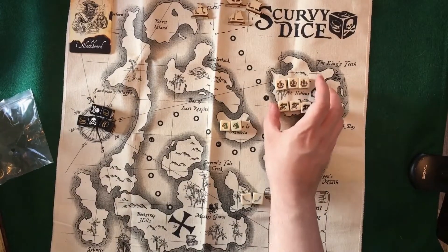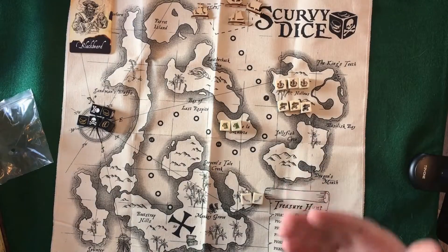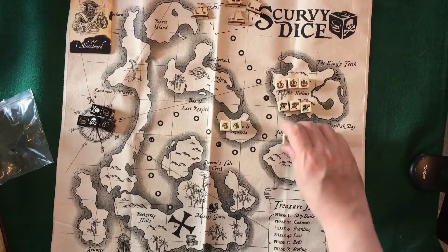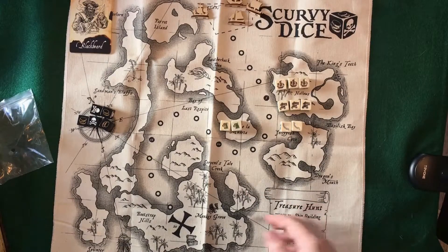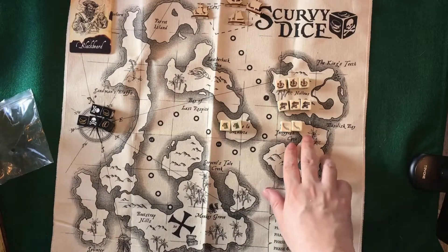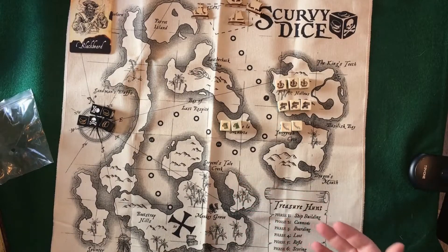Next are the cannons. In phase two, when you shoot cannons, you just roll the die, target whoever's ship you want to target, and do damage based on what you roll. Next are the crew. The crew is used in the boarding phase — you'll try to board somebody else's ship to steal pirate treasure, fighting with the crew, and if you can take somebody's crew completely out you can steal any treasure they have on their ship.